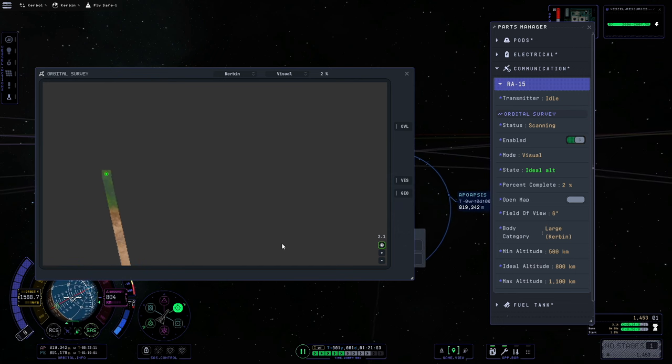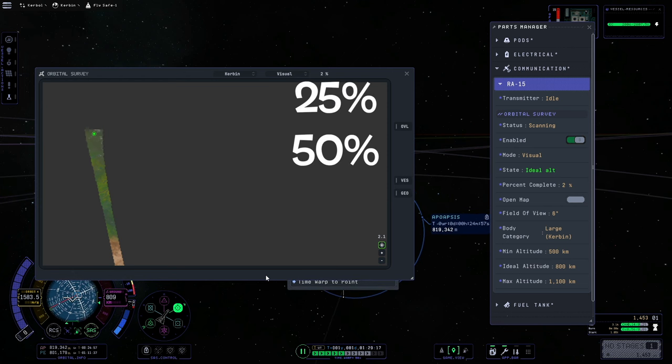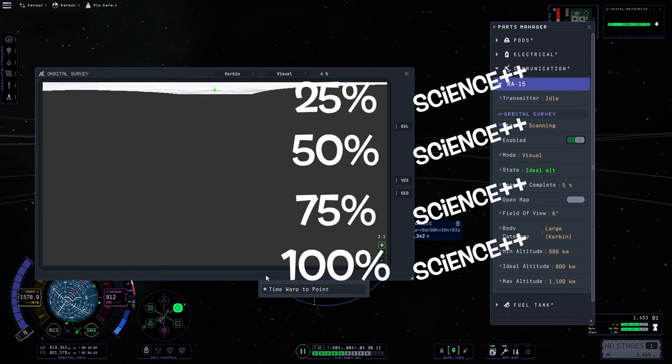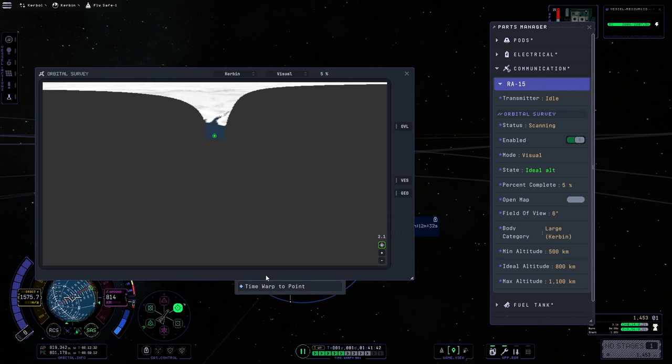If you are playing in exploration mode and are trying to obtain science, it provides science for every 25% of a scan — at 25, 50, 75, and 100 — you will get a science package that you can transmit back. This does take a fair amount of power to transmit, so you do want to make sure that you have a fair amount of power.